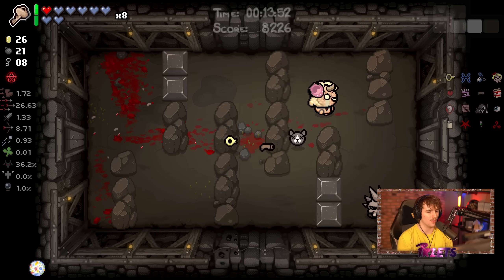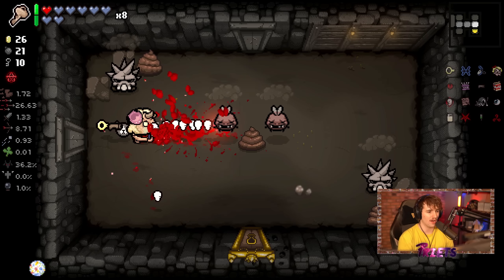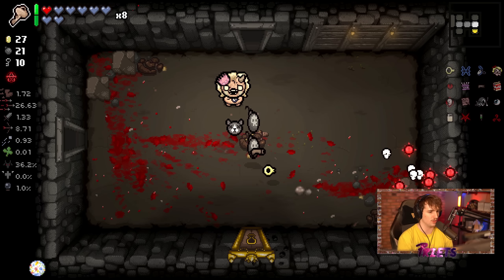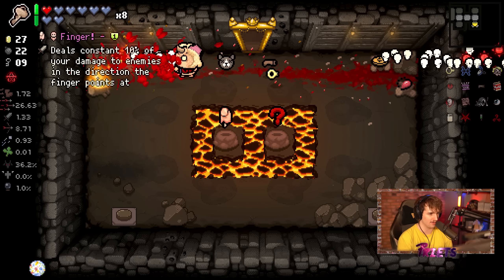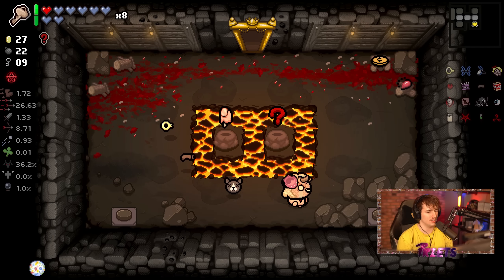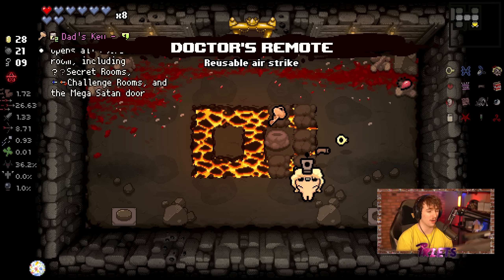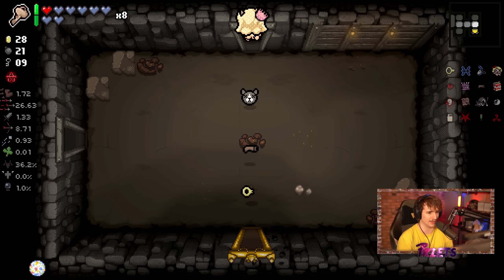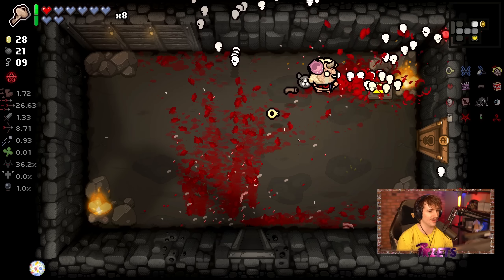The fire rate up was good because there aren't many fire rate up items in the game. Fire rate up is a tears up that lets you break the soft tear cap, meaning you can fire faster than you normally should be able to. Especially with Soy Milk, which already has an insanely high fire rate, it's very good. I'm going to take a mystery item here — though I probably shouldn't, because if I get Epic Fetus or Doctor Fetus, anything that is bomb damage, it's very scary with Soy Milk.